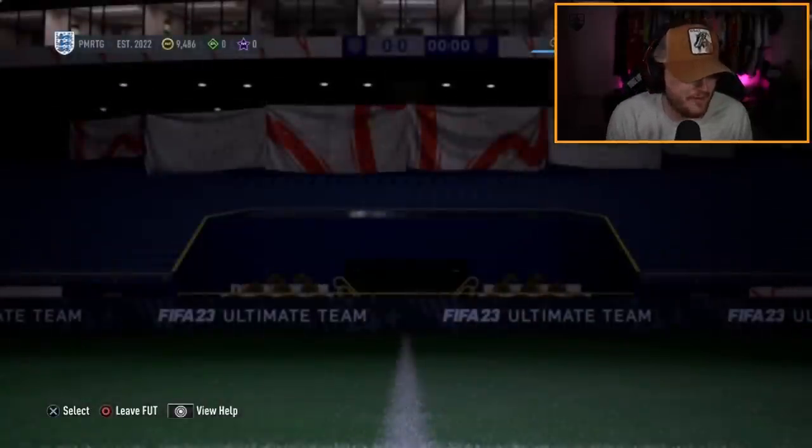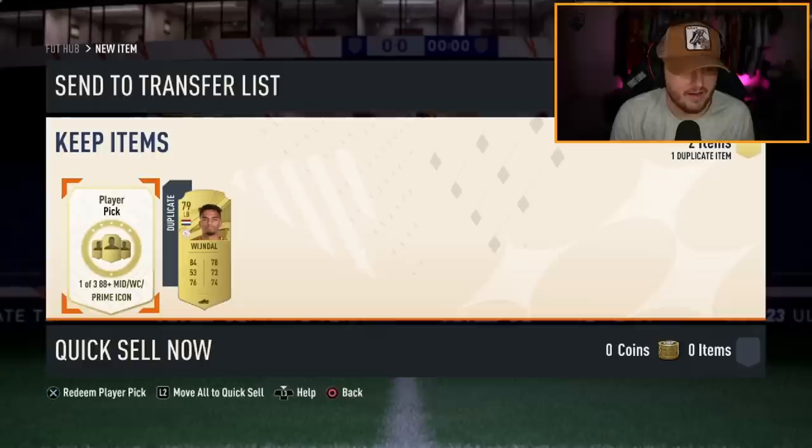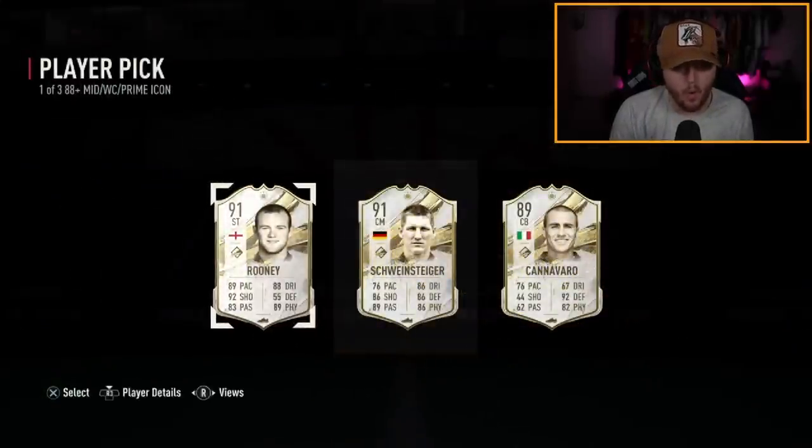We have Brivitt's RTG account now. Any good icon would improve his team here. Rooney's not bad at all! He is a Leeds fan, so maybe he won't be happy with Rooney, but Rooney's not bad. Swinehart's pretty average and Cannavaro's pretty mid as well, but Rooney is a solid pull — I think he'd be very good.